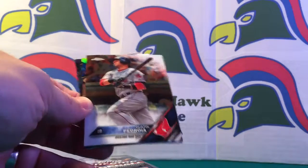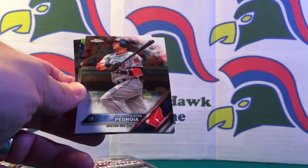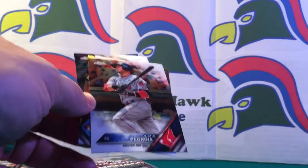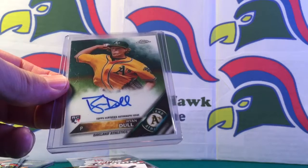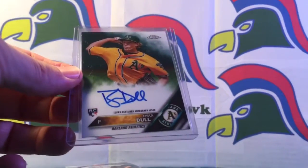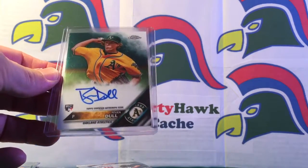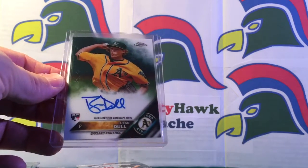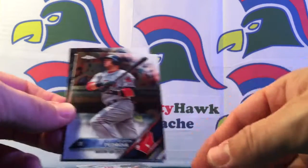We have 12 packs to go - we're going to rip these and maybe get into the next box in the next video. Our first hit is a Ryan Dull rookie card. Not bad, pretty cool. If you're an Oakland fan you might know of him, but rookie card signed is pretty cool.